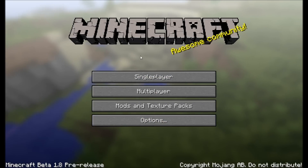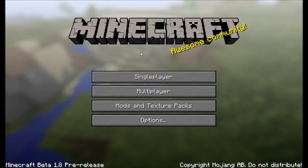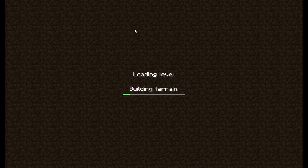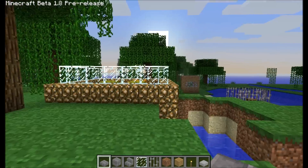Hey guys, ZombieBrien here with the second installment of Minecraft Beta 1.8 pre-release. Today we are going to be looking at creative mode. I already have a world set up with some stuff in it so I can just show you guys. If you noticed in the last video that half the stuff didn't have textures, that was because my texture pack was outdated and I needed to update it, which I did, so now everything looks nice.